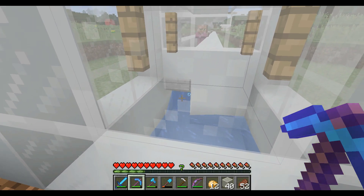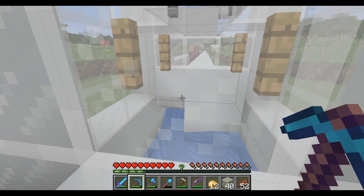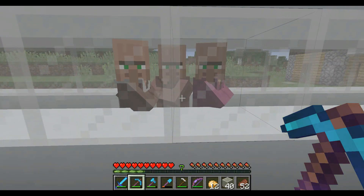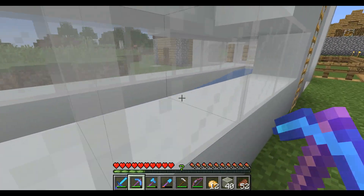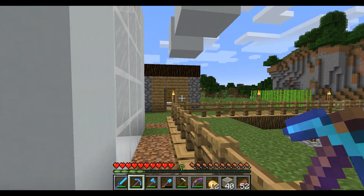Through there we've got our water elevator that pushes them up into that water tunnel there — all looking good. They've been pushed to the end of this bit of water here, as you can see, and it pushes them along and gets so far up here. Then we will put some more water in place and they will be pushed along by another bit.